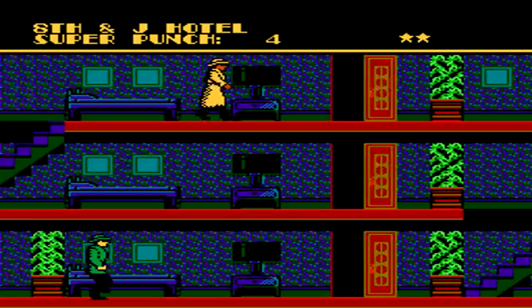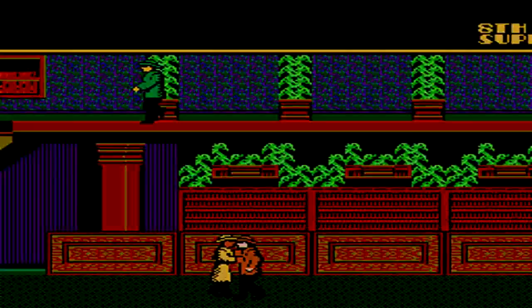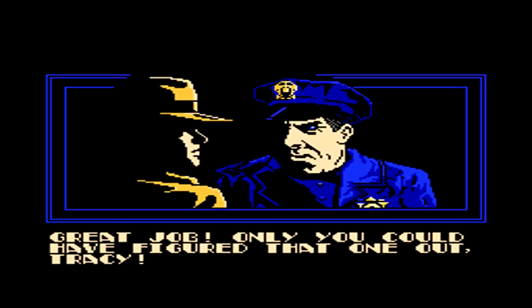One of the cool things about the game is that when you get a health kit, it counts as an item and you can actually choose when you want to use it to recover your health. Going down the staircase, we walk to the right and run into Numbers. When you talk to him, just go to arrest and you'll be able to complete the case.